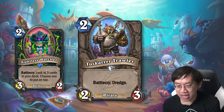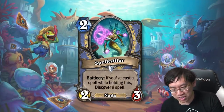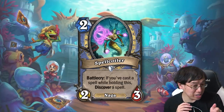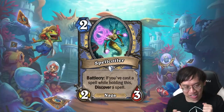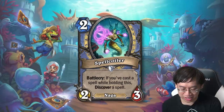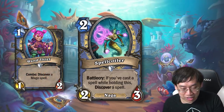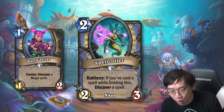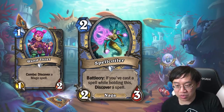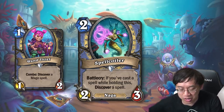The final new mechanic of the set is a new tribe: Naga. Naga are cards you want to do stuff with while the Naga is in your hand, or alternatively you want to play Naga while a Naga synergy card is in your hand. Spellcoiler is a Mage two-mana, two-three Naga with battlecry: if you've cast a spell while holding this, discover a spell. Spellcoiler is neither better nor worse than Wand Thief; the battlecry condition is both easier and harder. Coin into Spellcoiler is going to be a really strong turn, but you'd need a mage deck built around small spells and minions.